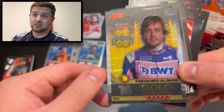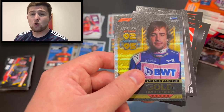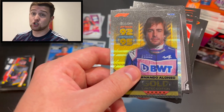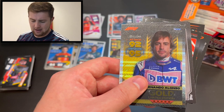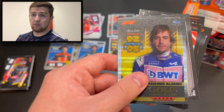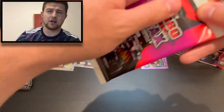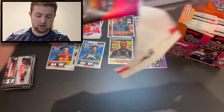Fernando Alonso gold limited edition, driver number 14, Spanish flag, gold limited edition number 10, goals 95, defence very fitting because he can defend very well, attack 92. Just remember back to Hungary last year — Ocon would not have won that race, Hamilton would have caught him, had Alonso not defended from Hamilton for three or four laps. And even this year at Monaco the defending he did from Hamilton again was phenomenal. What a limited edition pull — incredible. He should have more championships than he's got; he's been very unlucky.